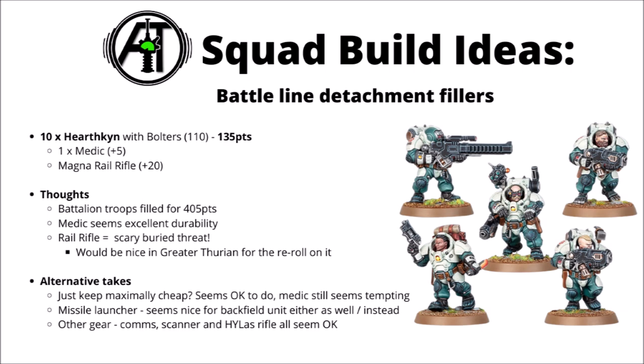That would be a battalion worth of troops filled for 405 points. Even if you're trying to keep costs right down I'd still want to keep the medic, as the durability it adds seems very nice. If you did just want a single heavy weapon, you could think about the Missile Launcher instead - a bit more fitting for a backfield objective camping unit, slightly lower investment, and a bit more range. Beyond that you could think about adding a Comms Array, Scanner, or High-Laz Rifle - all fairly cheap and effective for what they do, though they will increase the squad's cost without adding extra toughness.